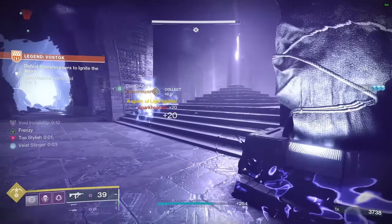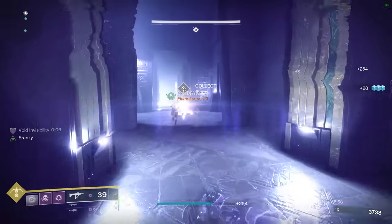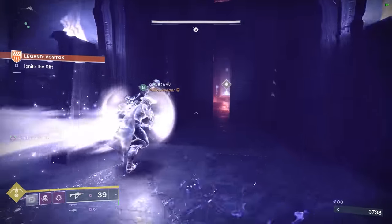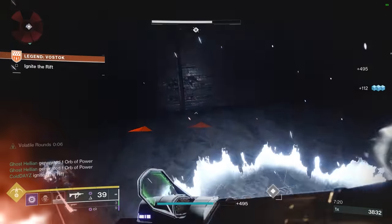The rift sections that occur on every round ending in 6 can be absolutely trivialized with an invis hunter grabbing the spark and flying through everything unnoticed for a quick and safe dunk.